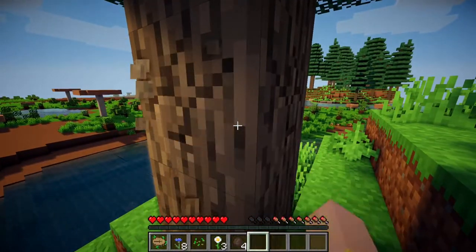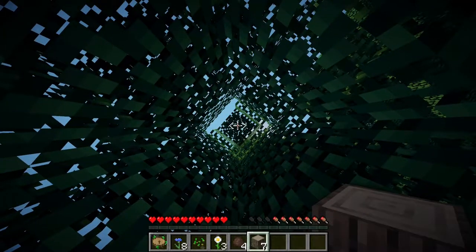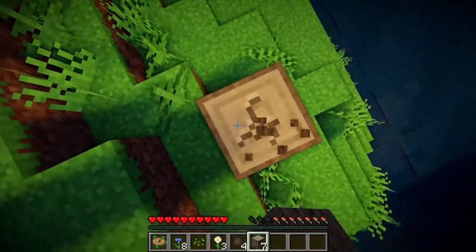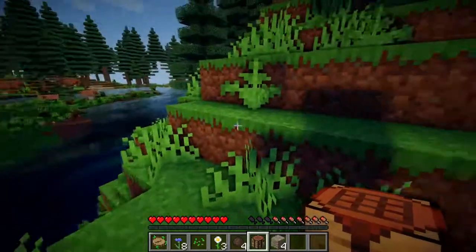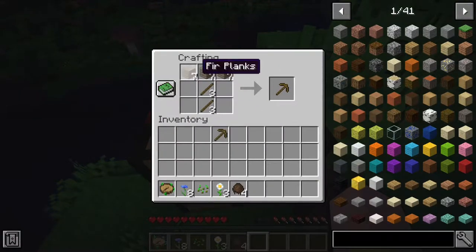Okay, we are going to chop down this tree. Oh, what — what the heck? Wait, I'm so confused. It's getting dark — we'll have to build a hut soon. Fur planks. Fur log, fur planks — that's cool. Let's get a pickaxe, get an axe, and let's get a sword for protection.